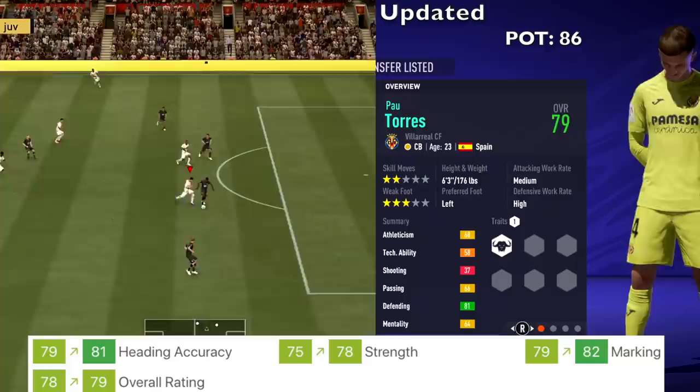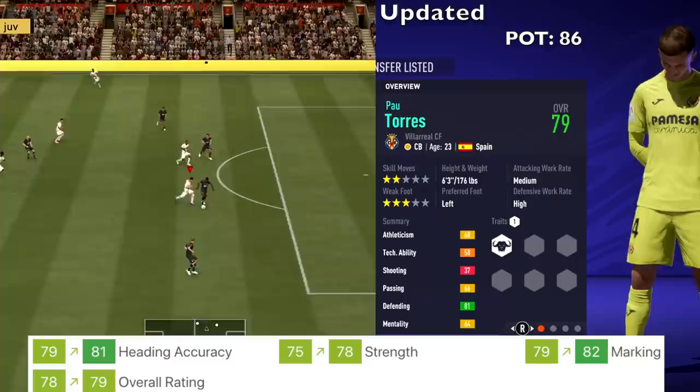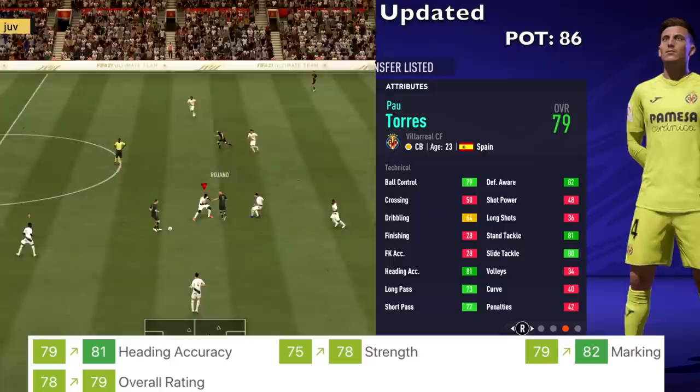Pau Torres from Villarreal, a 23-year-old center back — got upgrades to heading, strength, and marking. His overall went up from 78 to 79, and potential stays at 86.